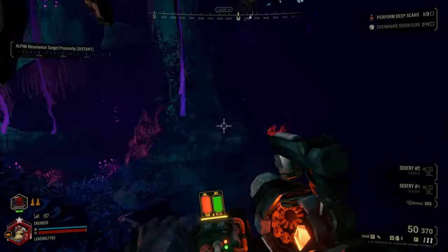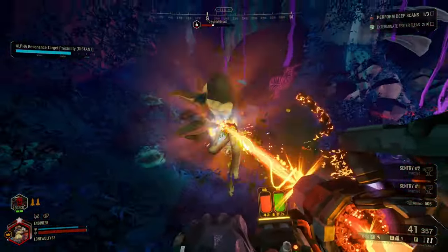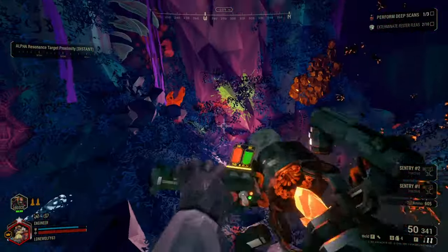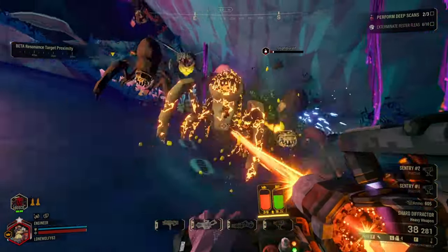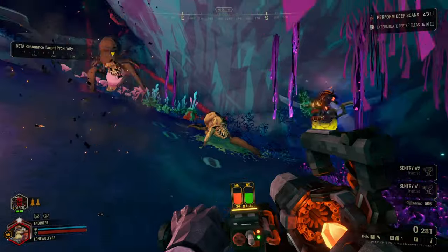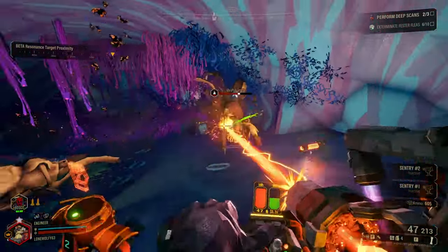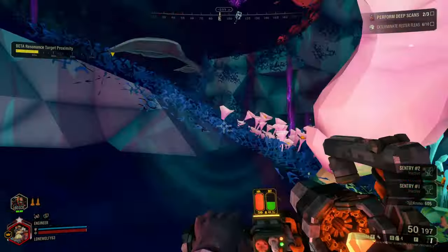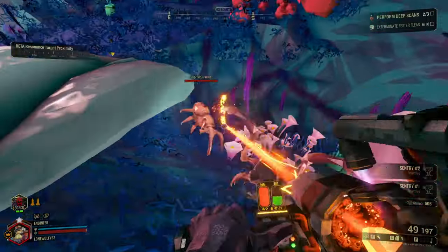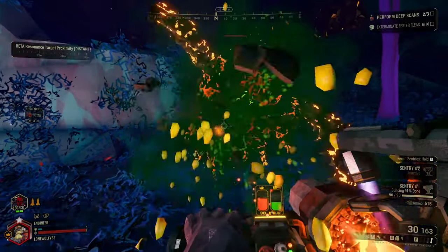A secondary on the second best class in Deep Rock, the Shard Diffractor, is a competent beam cannon that offers a fair bit of damage, armor penetration, and critical strike damage on weak spots. It's basically the engineer's go-to weapon, and will make some really good bug barbecue. Yes, and while this is all true, there is one important thing to note about this weapon.